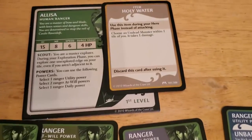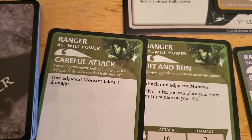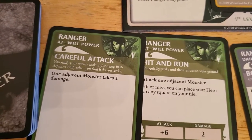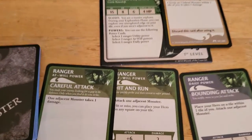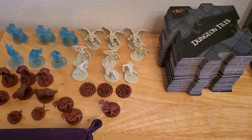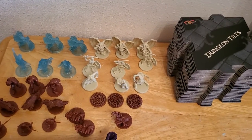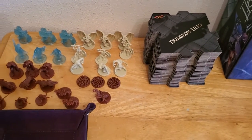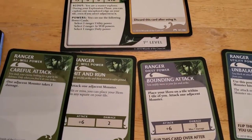I really like Alyssa because she has this careful attack, which I find really useful. It allows her to automatically deal one damage to an adjacent monster without having to roll, so you can't miss. The majority of monsters only have one hit point, so that works out really well. Some of them like the blazing skeleton and I think the gargoyle and maybe the wraith have more than one hit point, but for the majority it comes in really handy.